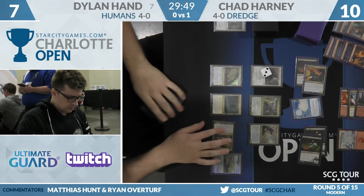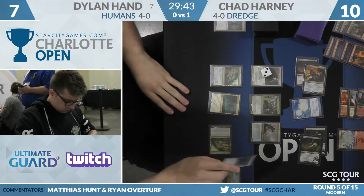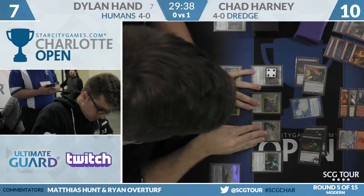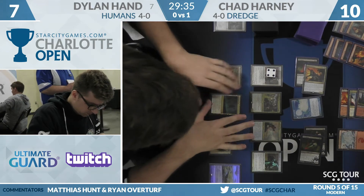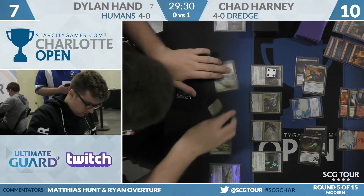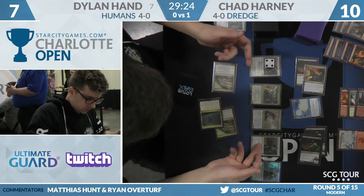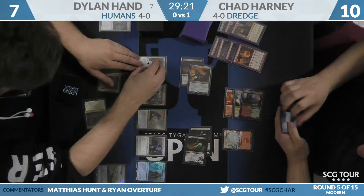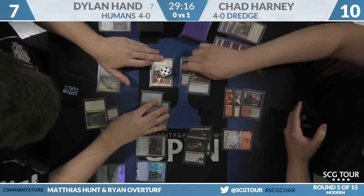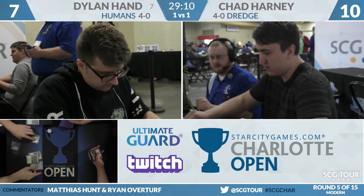Back on Dylan's side, first question is whether or not he can assemble lethal — looks like the answer is no, so he makes Champion of the Parish. Since he can't assemble lethal, the question is can he defend? Champion of the Parish becomes a five-five. He has some creatures he doesn't care about blocking with even if he loses them. Phantasmal Image copies Reflector Mage and bounces the Narcomoeba — this is just lethal.